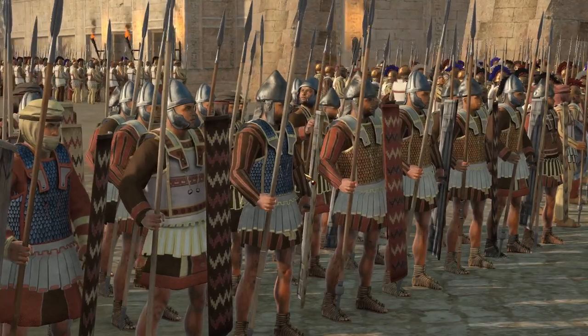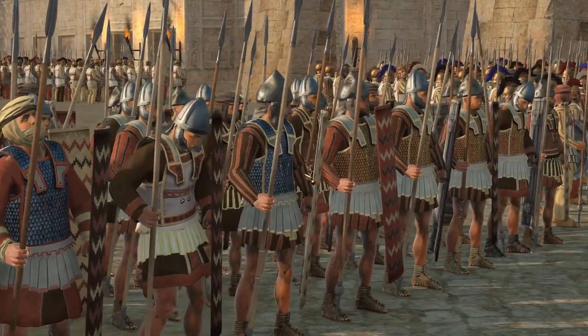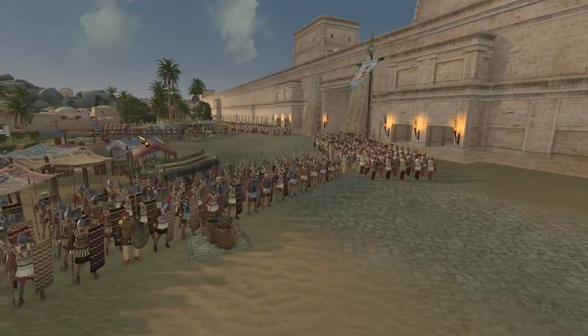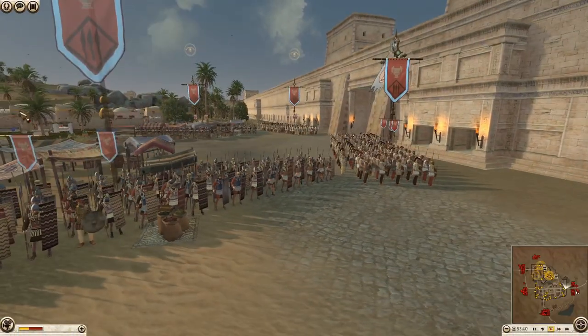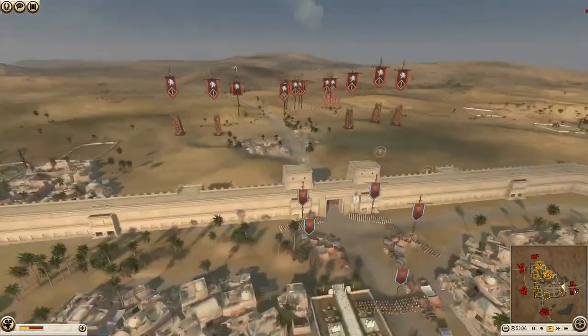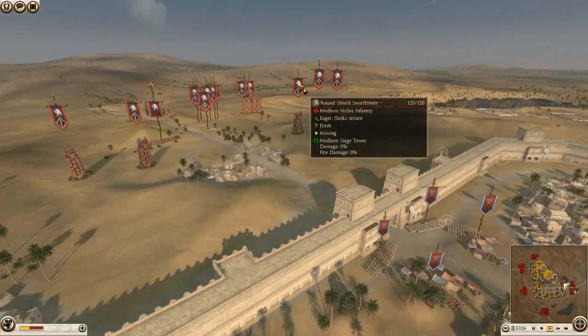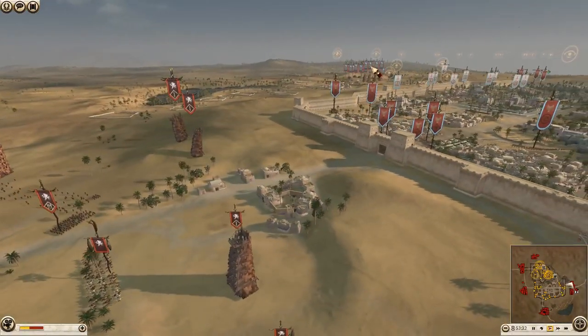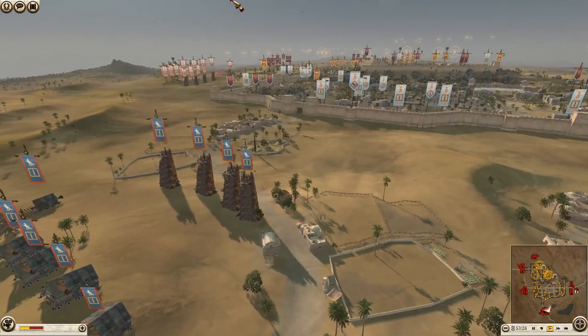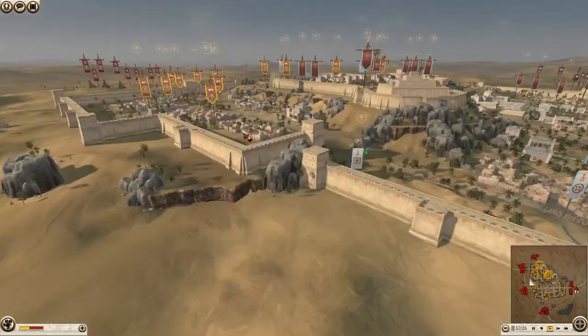Welcome back Legionnaires, we're here with another Rome 2 battlefield - another siege battle. This one is a 4v3: we have Nabatea, Carthage and Epirus defending against an army of 4. We have Swaybe, we have Egypt, we have Sparta on the attack, and we have Carthage as well.